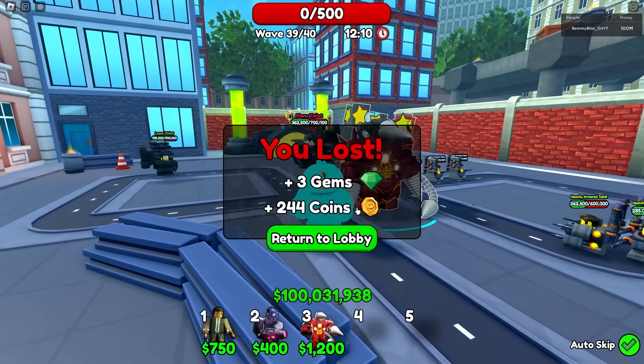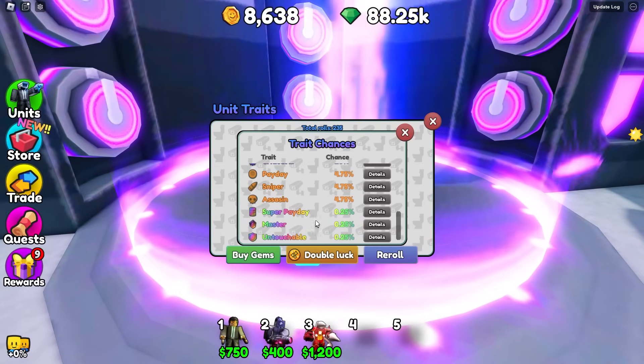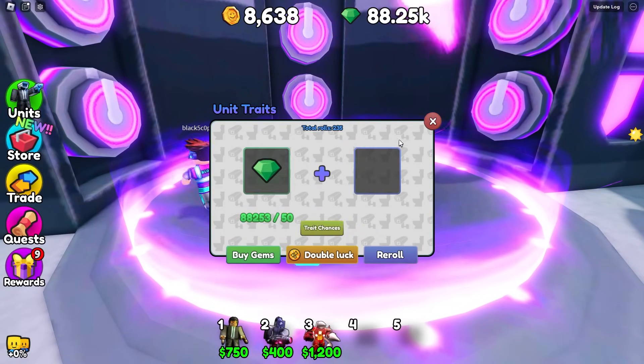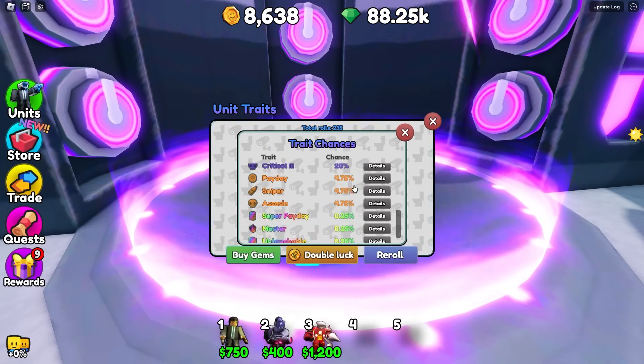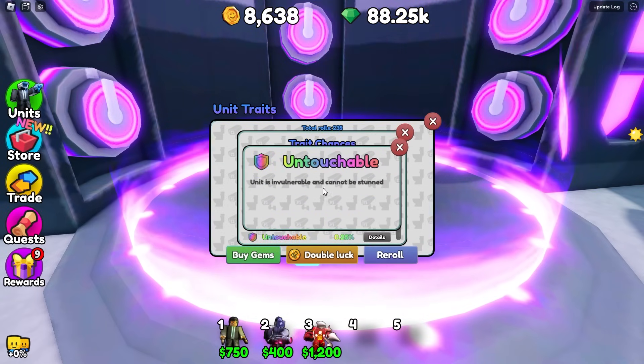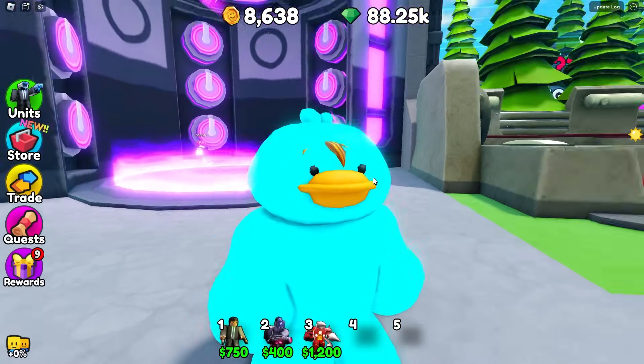The only two I haven't shown yet are Super Payday and Untouchable. Super Payday gives 2x money — basically just better than regular Payday. Untouchable means the unit can't be stunned. I'm not going to grind for an hour to show a unit just not being stunned. They're really powerful but not very entertaining to demonstrate.